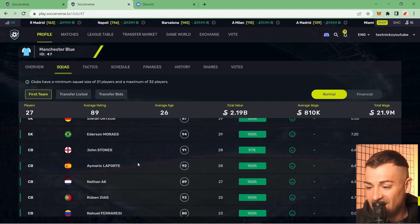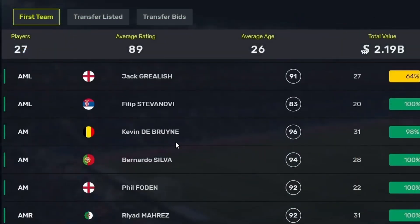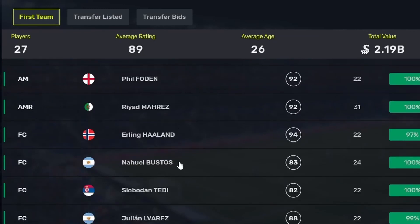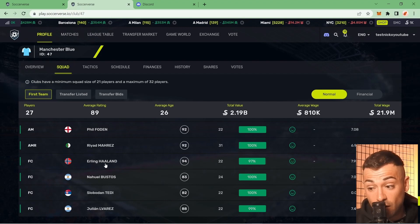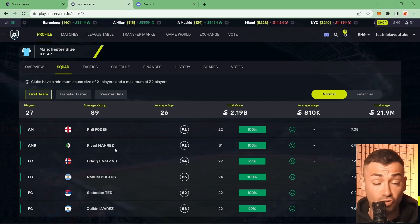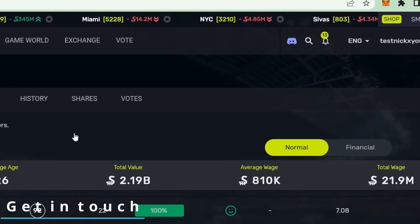Let's look at Manchester City's squad again — beautiful, real names! You can see Cancello, Erling Haaland — the big boss — and also Riyad Mahrez. Super, super good!